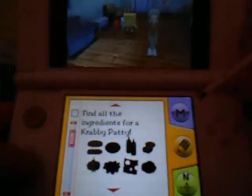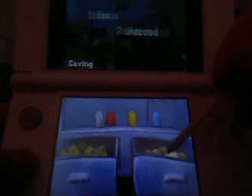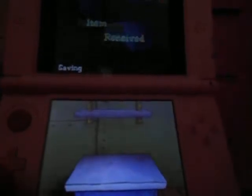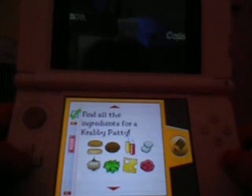We have to make a Krabby Patty, but first the ingredients. Found the cheese, found the onions, and here we have cake, lettuce, patty, buns, tomato, pickles, ketchup, and mustard. Let's go to the grill and make some.